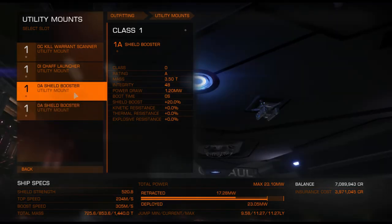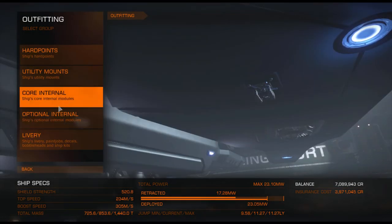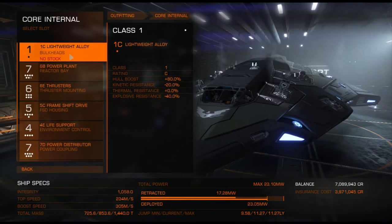2A-grade shield boosters — that's just to get my shields a bit higher because I don't want to let them fall.